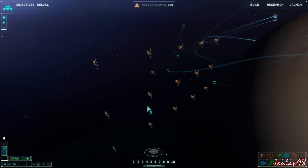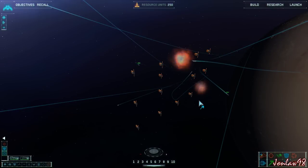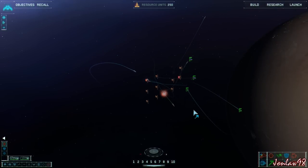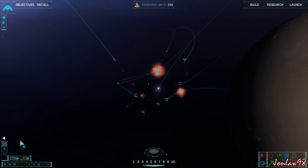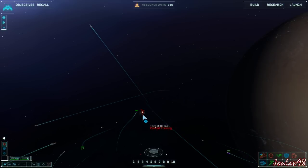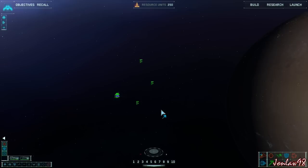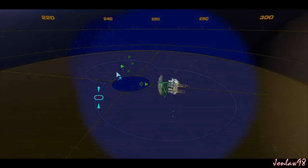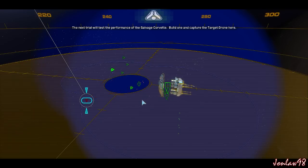The scouts are there just to see. You can toggle where they want to be defensive. Enemy unit emerging from hyperspace — whoa! Resource collector awaiting instructions. Tactics trial complete. The next trial will test the performance of the salvage corvette — build one and capture the target drone.